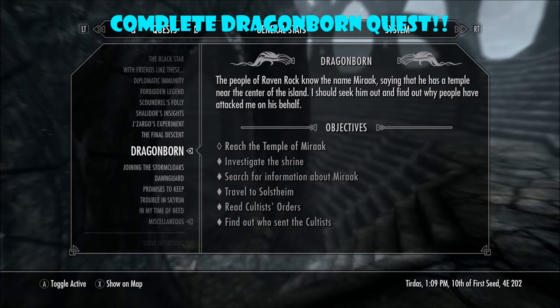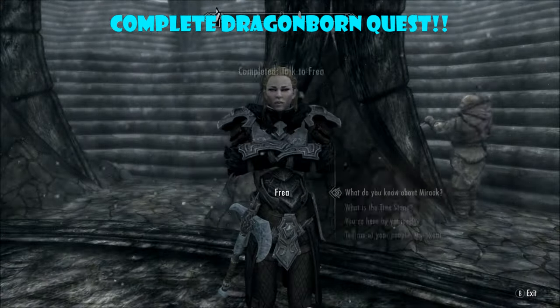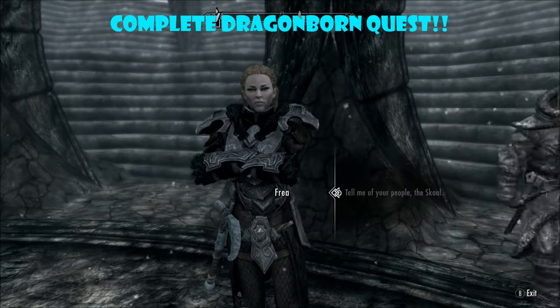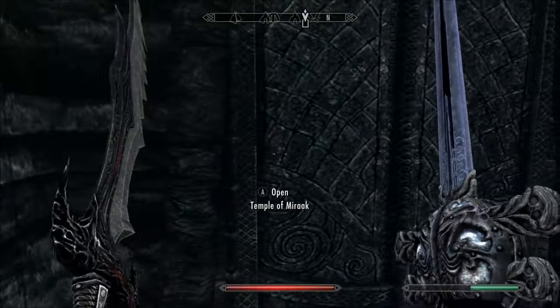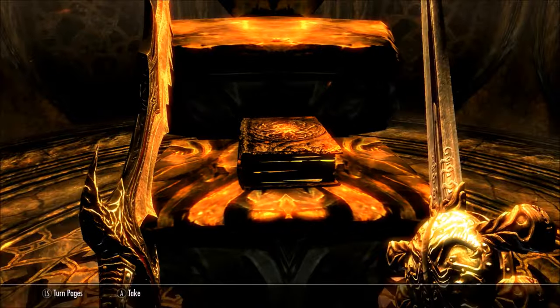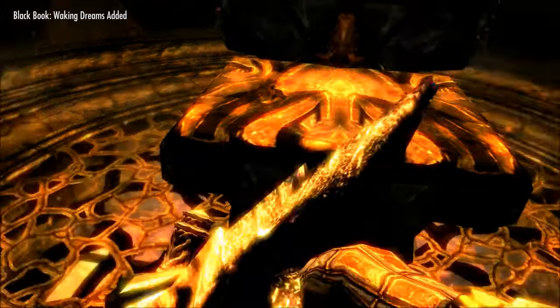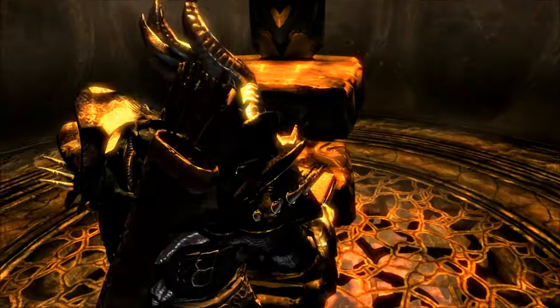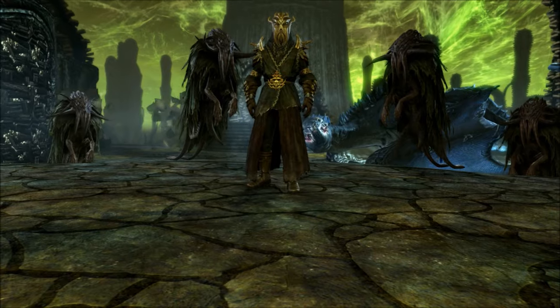Talk to a couple of people around there. Once you have the Dragonborn quest, go to the Temple of Miraak. When you get here, talk to this girl — her name is Freya. You'll kill a couple of people and go inside the temple. Just go through and complete it. At the end there will be a black book; open it and your character will go into a trance, triggering a cutscene.